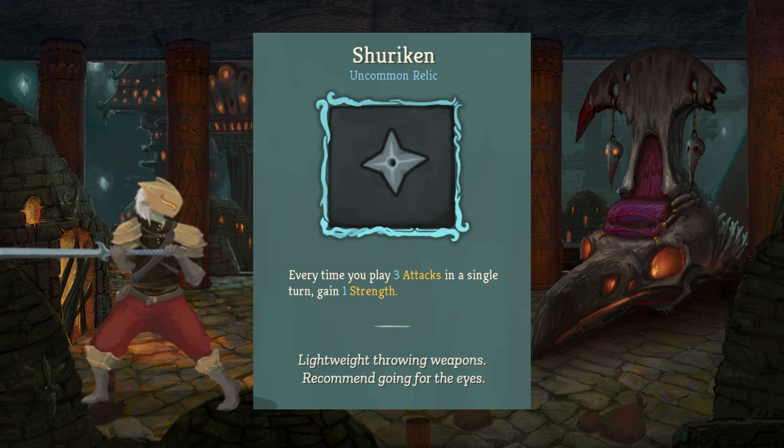Next up, we have Ginger, a rare relic — the first of our rares. You can no longer become weakened. This relic speaks for itself. Being able to apply weakness and buff yourself without having any kind of interference is absolutely busted. If you manage to find Ginger, pick that up. I don't care what else is offered. Being weakened sucks.